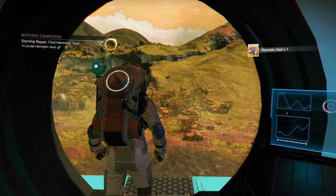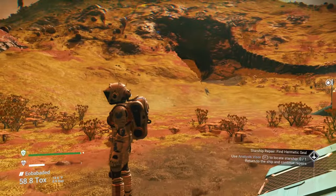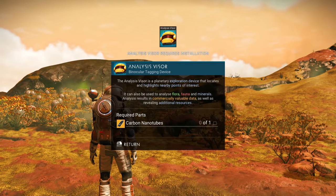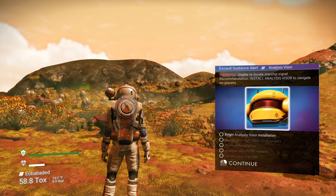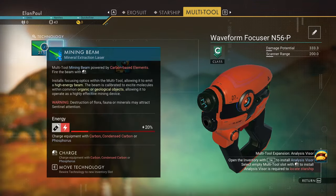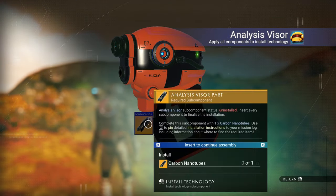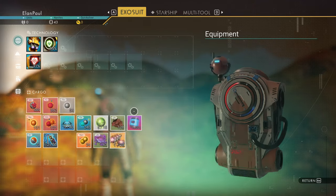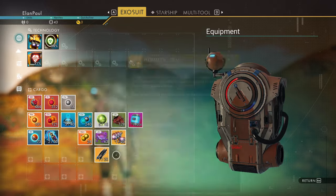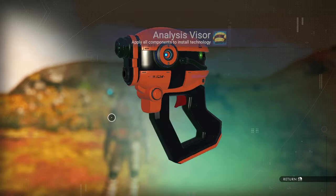So we have our hermetic seal and now we need to work our way back. The problem is — where's our ship? It says use your analysis visor — let's hit F. We don't have an analysis visor yet; it requires a carbon nanotube. So we have to begin our installation. We open up our installation screen and put our analysis visor in — but we require a carbon nanotube. So we go to our exosuit and make one. With enough carbon, we make a carbon nanotube, then go back to the multi-tool and repair it. It is now complete — we now have an analysis visor.